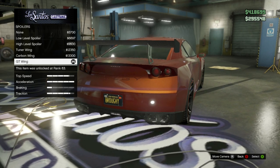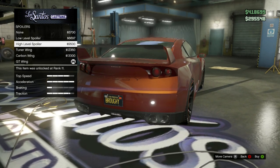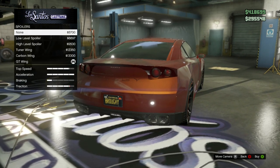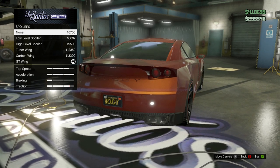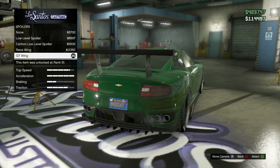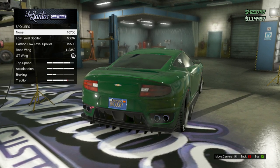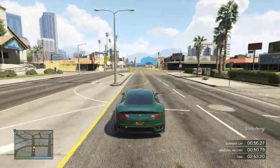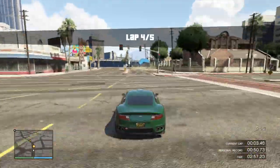You can see with the Elegy — as soon as you remove the spoiler you get a lot less traction. I'll show the same with the Massacro. This is quite a significant increase. Traction has always been one of the most important parts of GTA Online racing for having a fast car, and even small amounts of extra traction have significant effects.